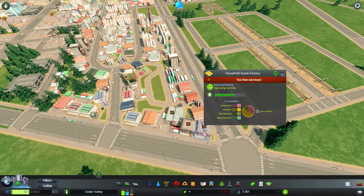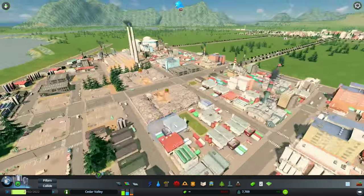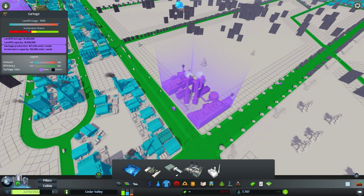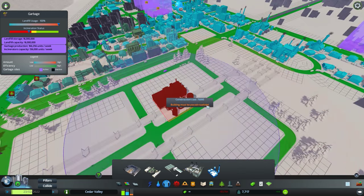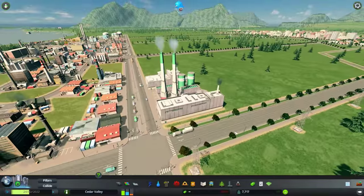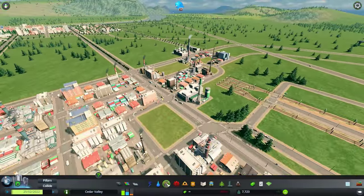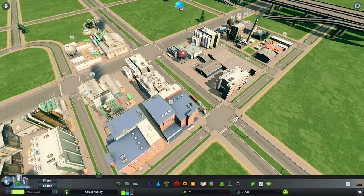There's a warning: 'too few services.' We'll take care of that soon enough. Our trash landfills are basically full, so let's take a look. We might need another incinerator. Let's check the garbage capacity — we're almost operating at the limit, so we need another one. Let's do a smaller one somewhere here. They even have the same logo: Incinitech!